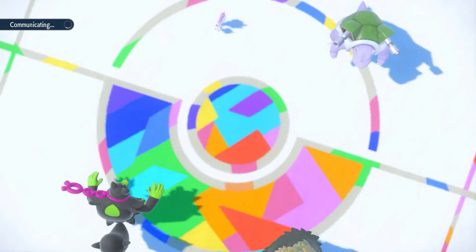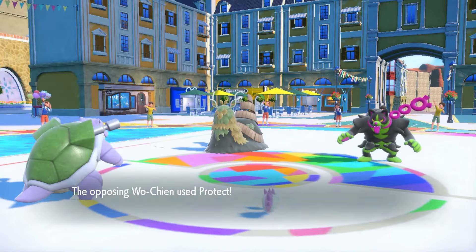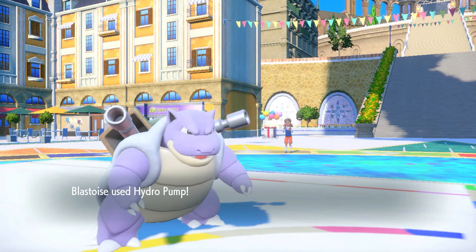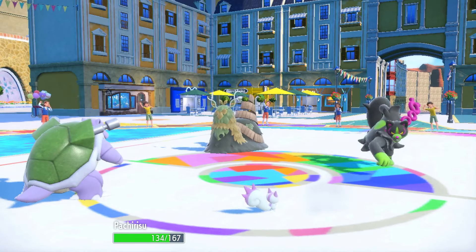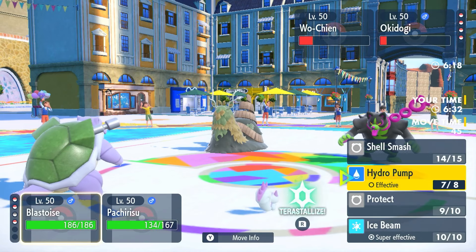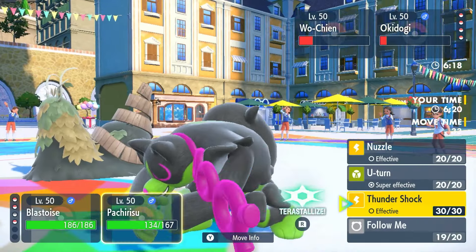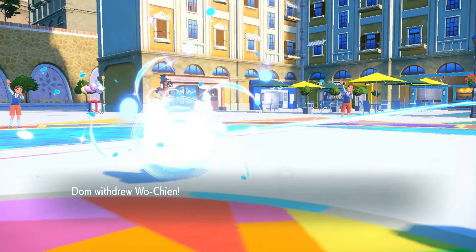Wo-Chien can't do much to me — maybe a Leech Seed, which isn't going to do anything. Wo-Chien protects — that's fine. Follow Me comes out here. Hydro Pump comes out first — we do like 90% to this thing! This Blastoise is disgusting. Now we Ice Beam the Wo-Chien and Thundershock Okidogi. They come in with Raikou — takes a plus-two Ice Beam to the face. We do a third of its health but after Drain Punch damage, it's not going to be enough. Let's just go Ice Beam into Okidogi and Follow Me — get rid of Okidogi, the only Pokémon doing real damage for them.